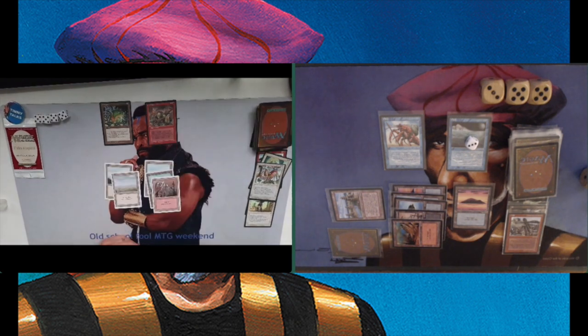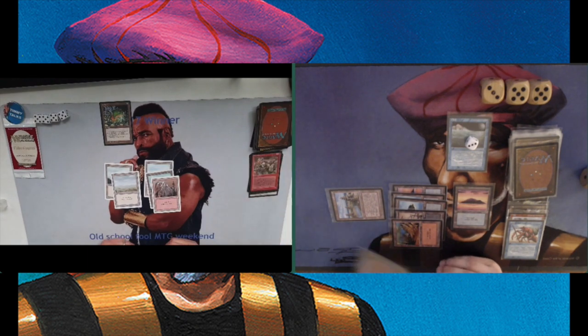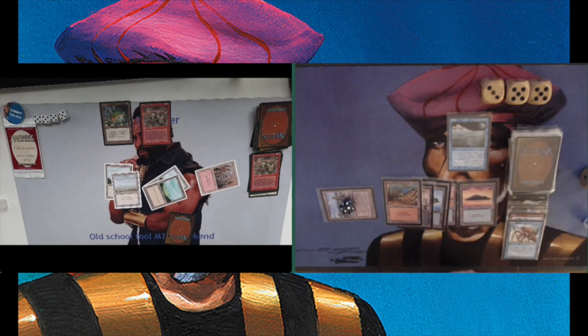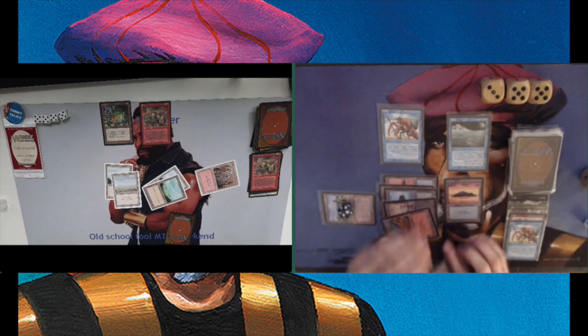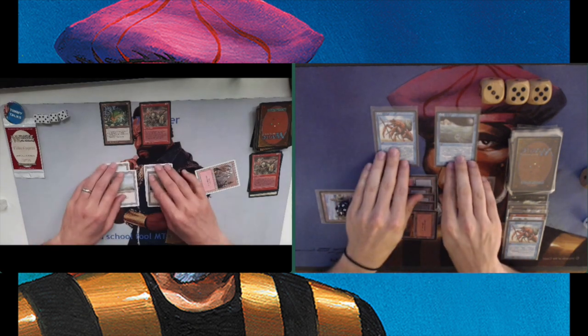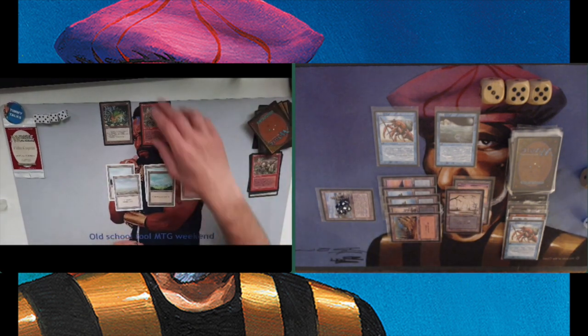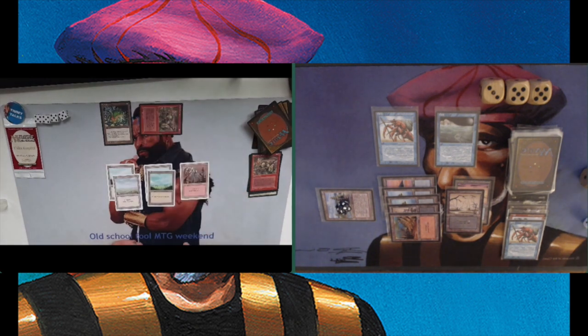I now have my Homarid Warrior. I believe I was explaining to Arion what the Tidal Influence does. Attacking, of course — am I going to trade? It looks like I'm going to trade. I think this is a pretty good trade here for Arion. But then again, I'm on 13 — I don't really have the luxury to just keep taking damage. And there's another Brassclaw Orc. But there's also another Homarid Warrior. Next turn there will be a Tide Counter coming, and that means my Homarid Warrior will get minus 2, minus 0, so I don't have to think very long for this trade.